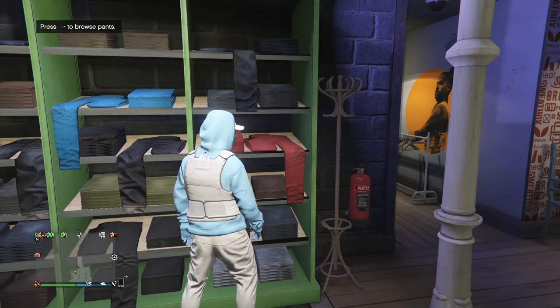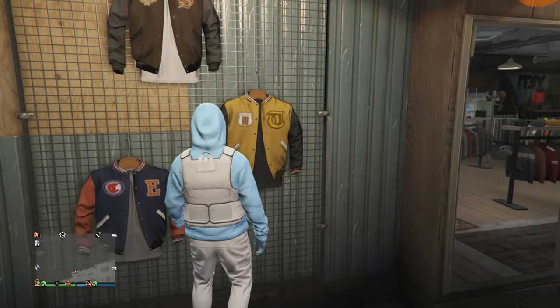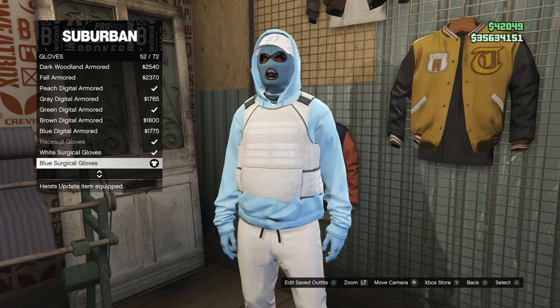Once you have your pants, back out of the pants section and walk over to the accessories. Scroll down to gloves, click on gloves, and look for the blue surgical gloves, which is on slot 52.